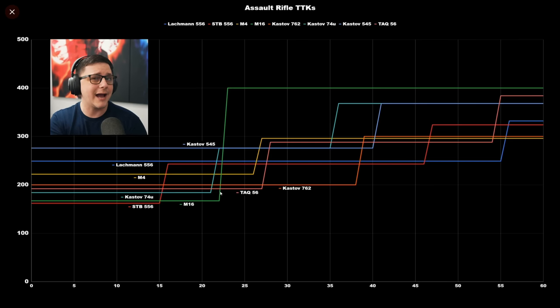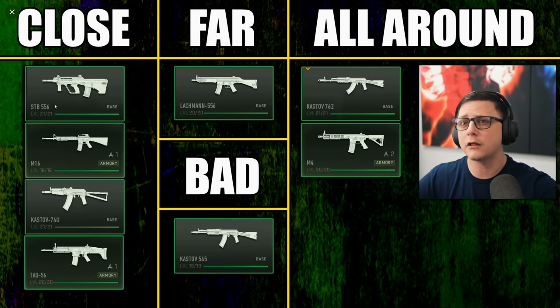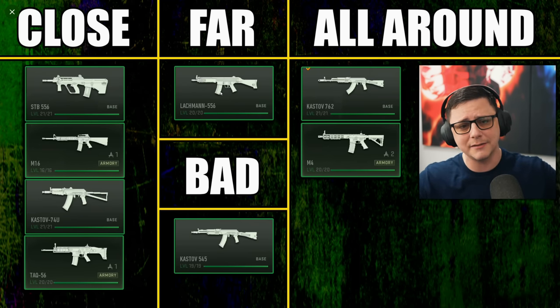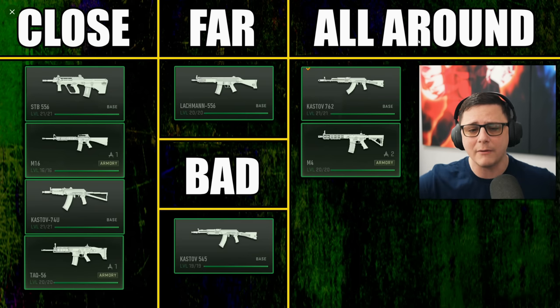Let's look at how they compare head to head and where I've ranked them. I've sorted them pretty straightforwardly: close, which is generally close to medium, and then far, which is generally medium to far. Up close you may struggle against SMGs, and then all-around means they're good everywhere, but maybe not the best everywhere.